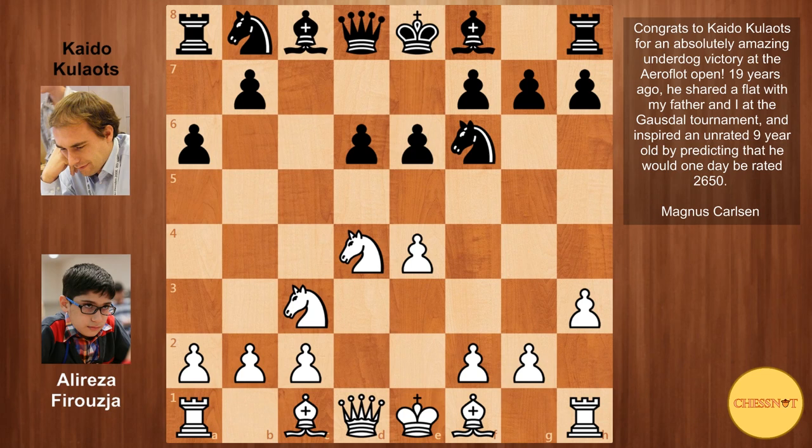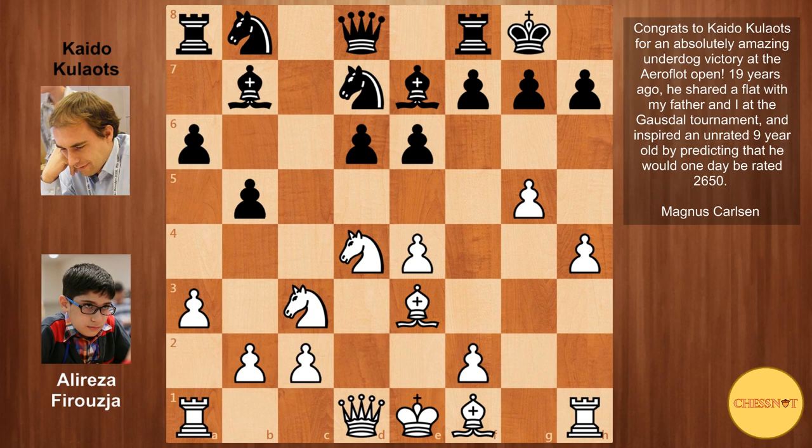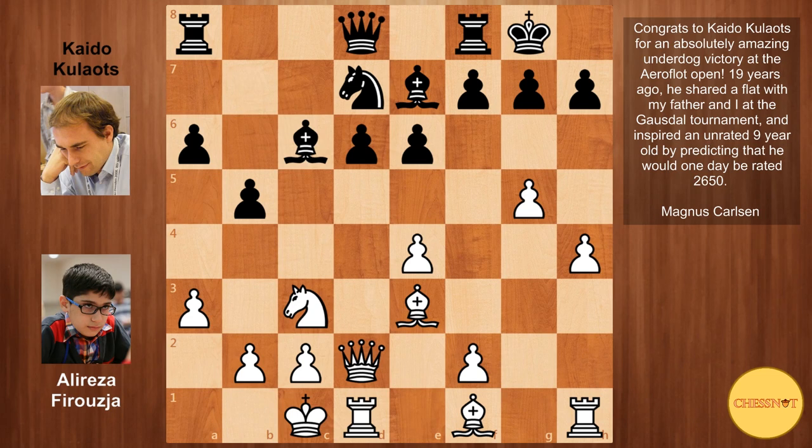So here black continued with e6. We have g4, knight fd7 anticipating g5. We have g5, b5, a3 stopping black from going b4. Here bishop to e7, looking at this pawn, so h4. We have bishop b7, bishop to e3. Castles from black, queen d2 preparing to castle, knight c6. The main move here for white is to castle queenside, but Farrokhzad played knight takes c6, and then he castled. And with this move we reach into unknown territory.